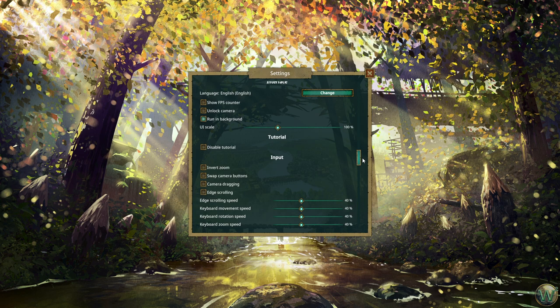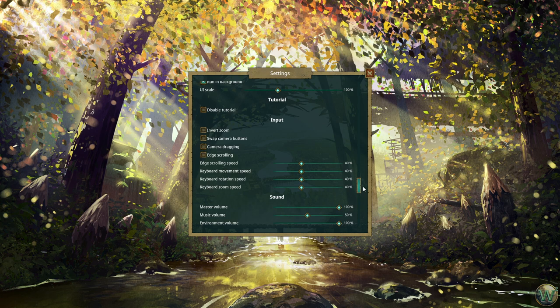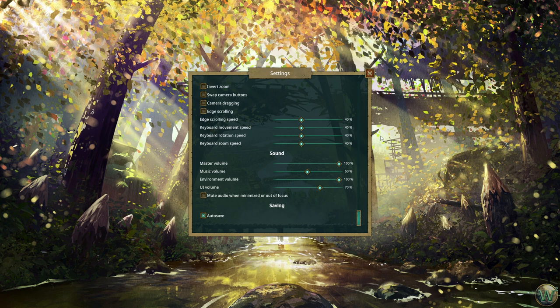We could watch our FPS if we wanted to. I have it set to run in background so that I can click away to do other things if I need to with the recording. We're going to use the tutorial, although the tutorial isn't very long right now. I don't like edge scrolling, so I kept that turned off. I did adjust the sound, and I have it unchecked to mute audio on minimize — because if I click away to do something with the recording, I want the music and audio to continue playing while I'm clicked away. And then the game does autosave.